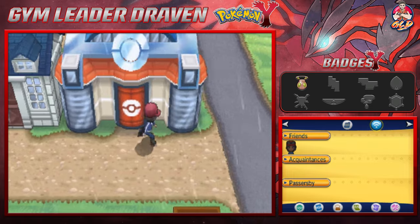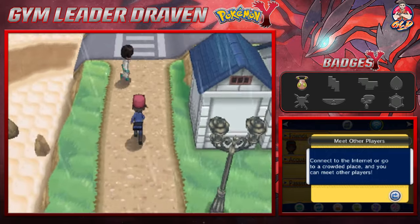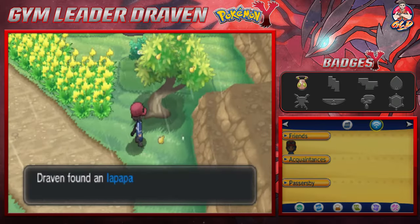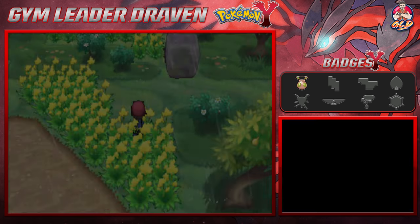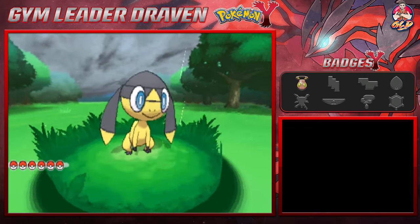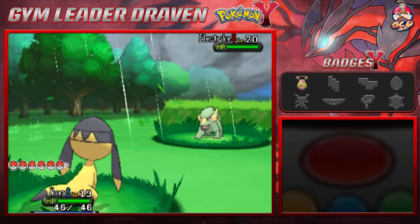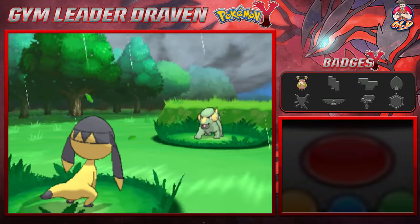I was waiting to do this for the following episode, but I kind of feel we need to do this right now. So here we are in Route 10 — we're gonna grab this. If you go into this particular area, you'll find quite a few Pokemon that might be interesting. A lot of EV options, like Snubbull, and Electrike — actually the first time I've seen an Electrike right here.